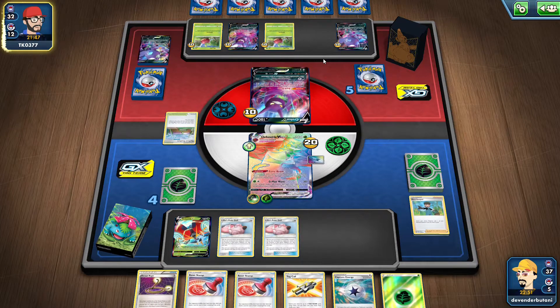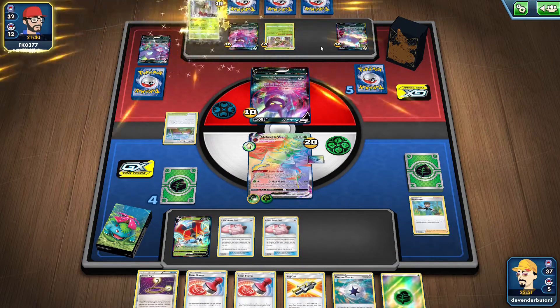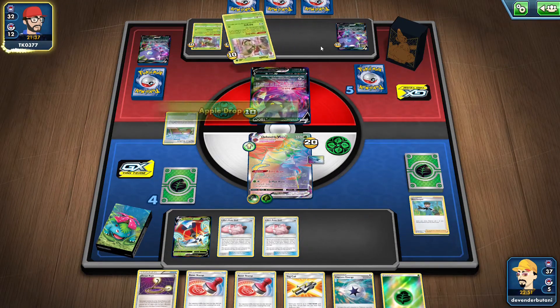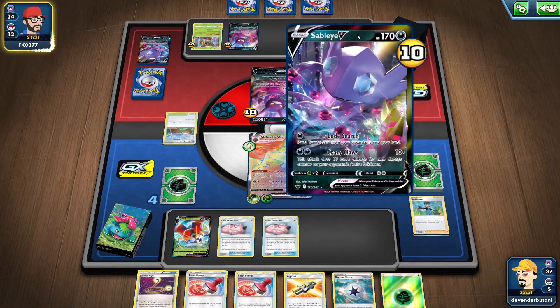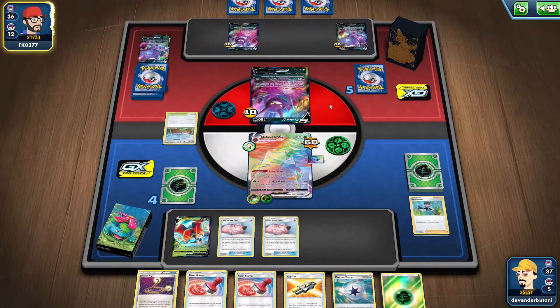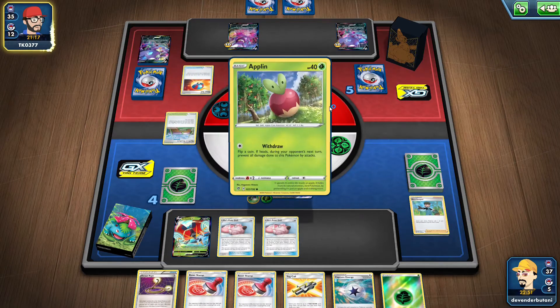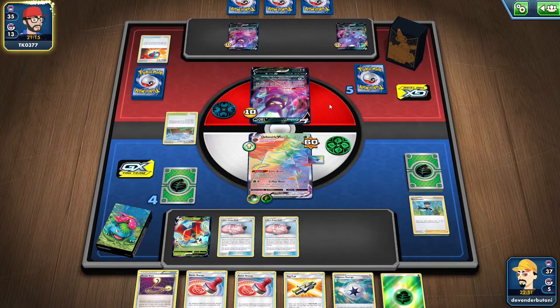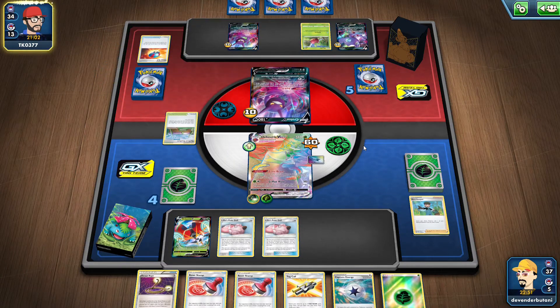The opponent brings Crobat to the active position and tries the Flapple Apple Drop ability again. Apple Drop adds 20 more damage — we're at 60 on our Orbital. The opponent still doesn't have energy attached to Sableye. He tries another Flapple Apple Drop, but it's a crazy play with no follow-through.